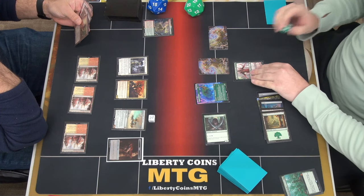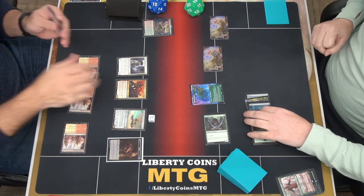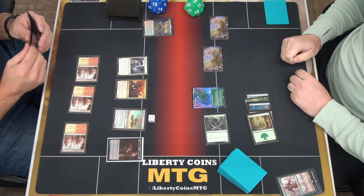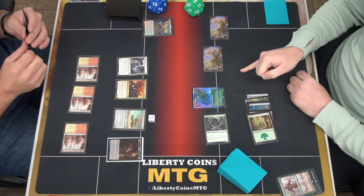So these three are getting plus eight, plus eight, and trample until end of turn. Go to combat, swing. That's 12. And then these are nine each. So that's a total of... 22, 30 total.